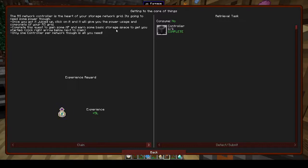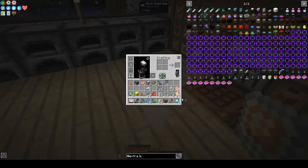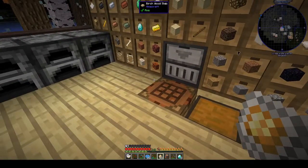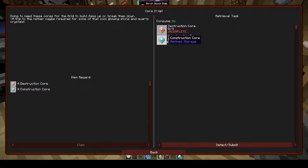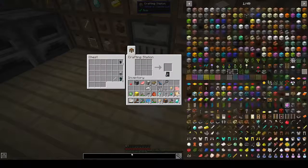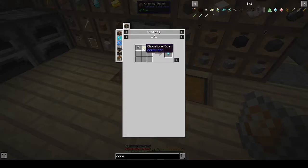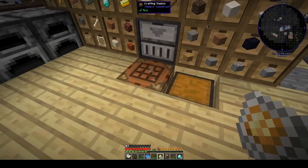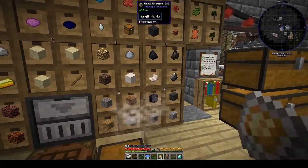Right-click the crafting grid screen to earn some basic storage space to get you started. What's next - construction core and destruction core. Construction is basic processor and glowstone; destruction is basic processor and nether quartz. They want four of each.